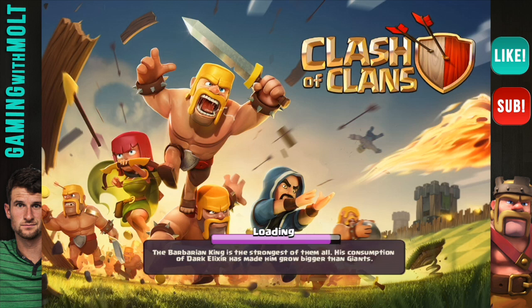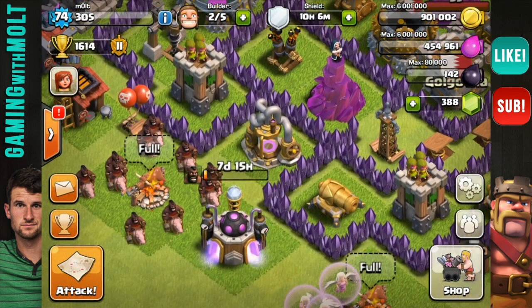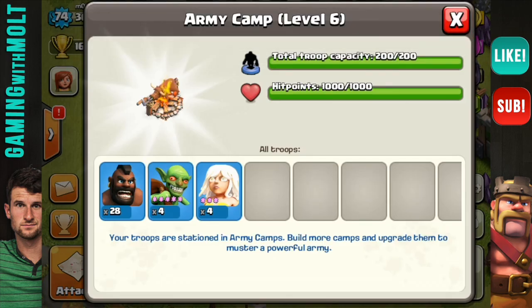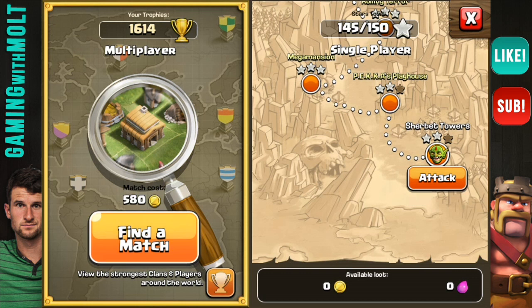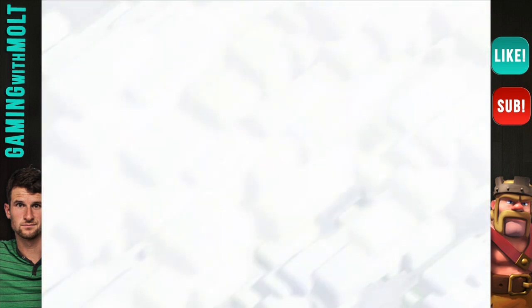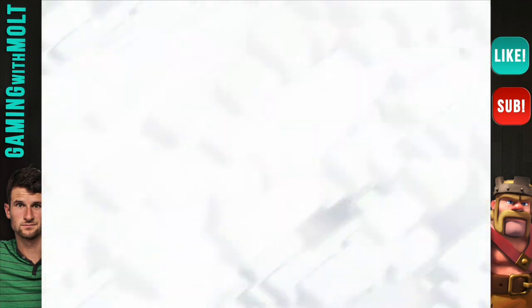But today we're going to do a video kind of similar. We are going to be doing a video with almost 30 hog riders and a whole bunch of healers to keep them up. That's right, we have 28 hog riders, 4 healers. And we're going to go with an empty clan castle this time, just because that's what I want to do. So why don't we go ahead and attack — I'm going to break this shield. I'm going to leave you guys here, and once I find a base I will pick back up and we will get on with this raid. I'll see you guys in a second.